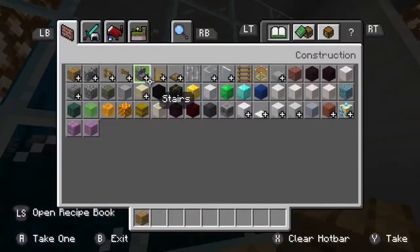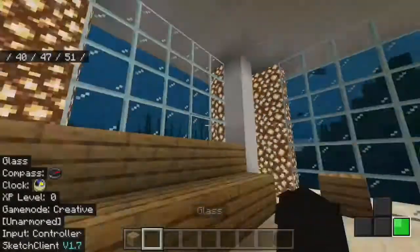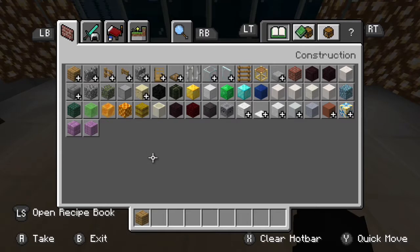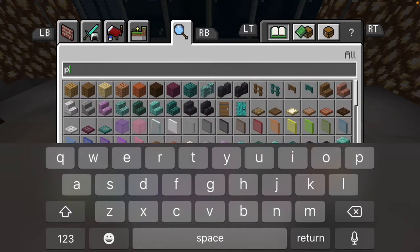There's a missing piece of glass. Okay, that's everything that should need that. Now we're gonna need some paintings.